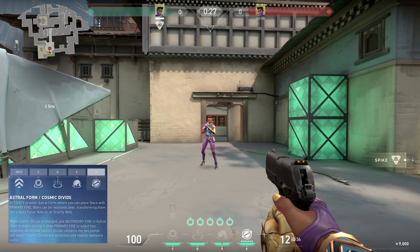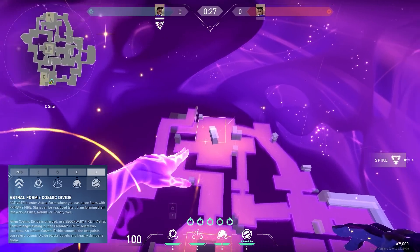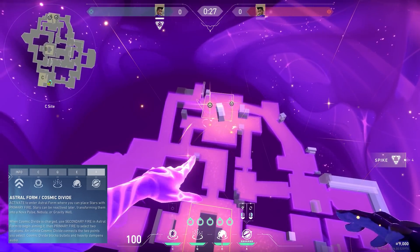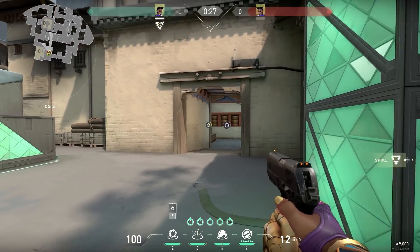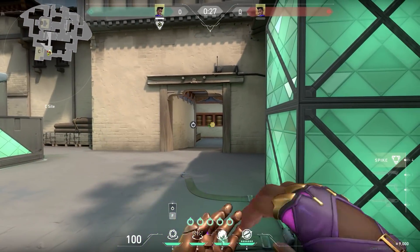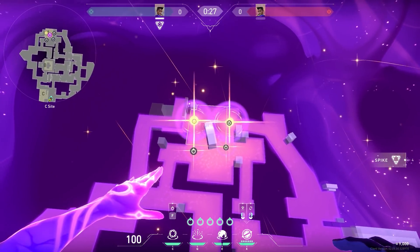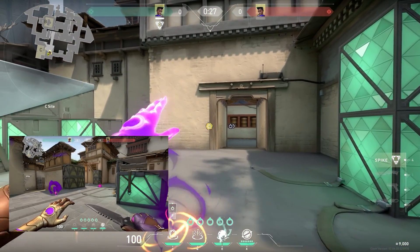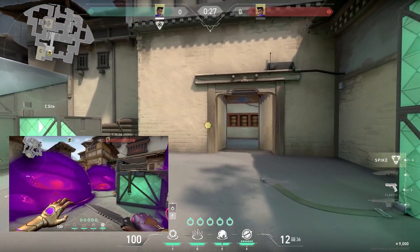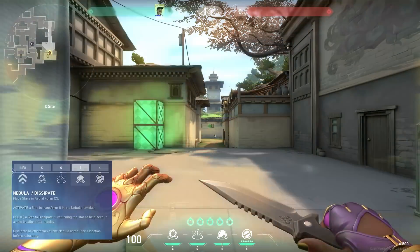I briefly touched on this, but you have map-wide activation of your stars. You have to go into astral form to place the stars down. However, you've got two options to activate them: you can activate them in astral form, or from the standard first-person view. I'm going to activate my smokes now - really, really good. It's mega.